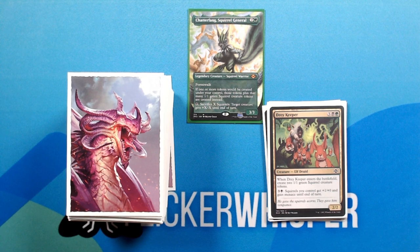Drey Keeper — 3 black/green for a 2/2 Creature Elf Druid. When Drey Keeper enters the battlefield, create two 1/1 green squirrel creature tokens. Three black: squirrels you control get +1/+0 and gain menace until end of turn.